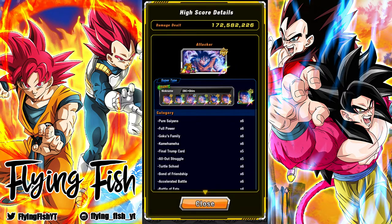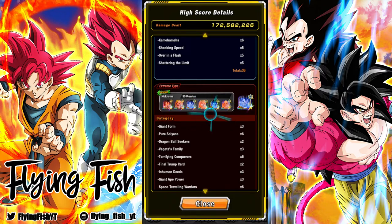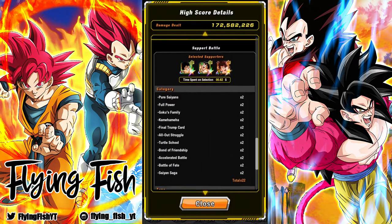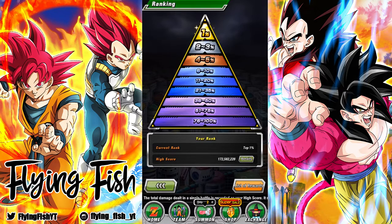Here's my high score — nowhere near up there. 172 million was my highest. I had Kaioken Goku and a Kaioken Goku connector. For villains it was three Nappas, two Great Ape Vegetas, and one King Vegeta. I think the score would have been better if I had the SSR Great Ape Vegeta instead of the SSR Nappa, but it all turned out okay. For my supporters, all Kaioken Gokus — I never really found out if Nappa or Giant Ape Vegetas would have been better.